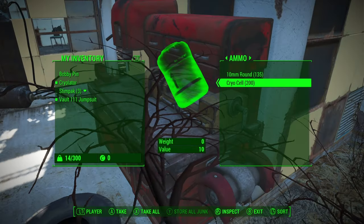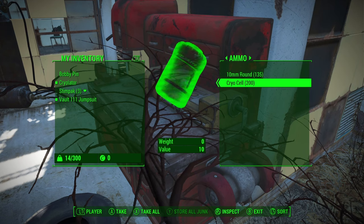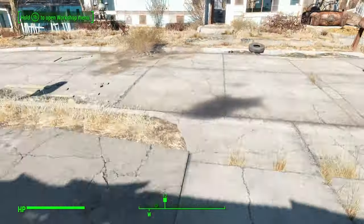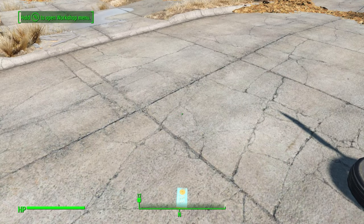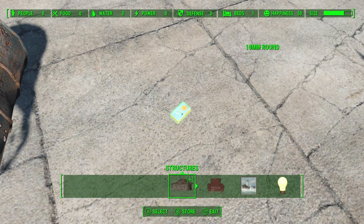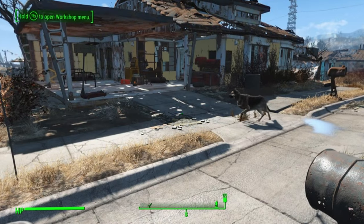Another thing to note is that this glitch only works on items that you can scrap — it does not work on items you cannot scrap. For instance, if I take my 10 millimeter rounds, drop them on the ground and go into workshop mode, I do not have the option to scrap this ammo, and because I cannot scrap it, I cannot duplicate it. This glitch only works with items that you can scrap.